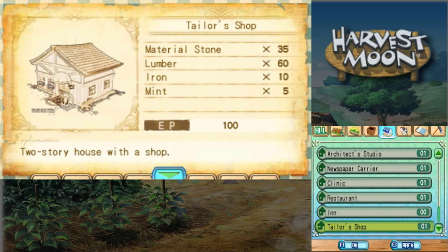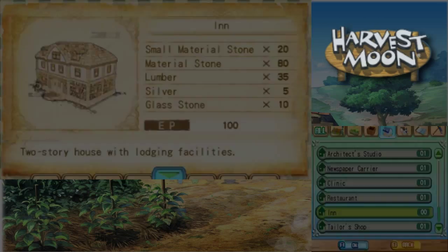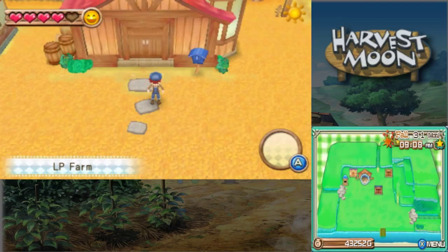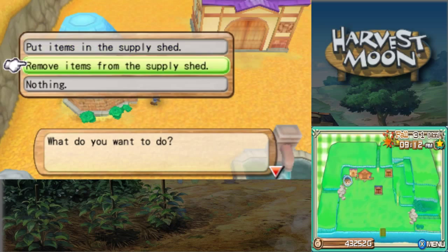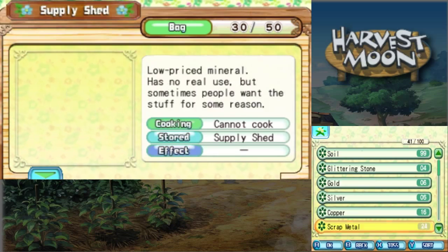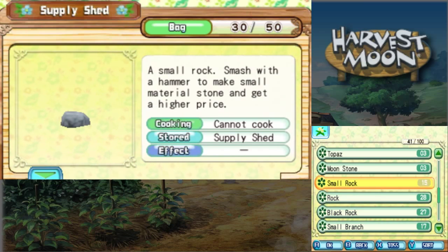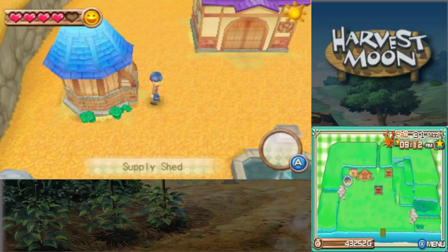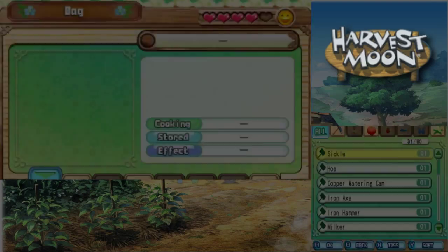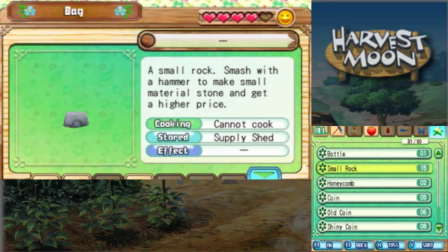Okay, and while we're here, what am I missing? Oh right, I forgot to actually make small material stone. Pretty sure I have the rocks for it already. Let me see. Where are my rocks? There they are. Oh, I'm missing like three. Crap. Guess we're gonna go look for them today. Yeah, I'm missing like three.